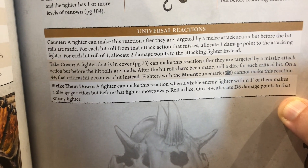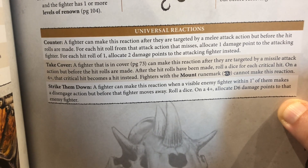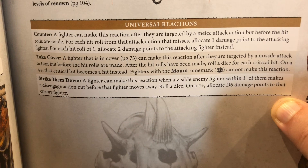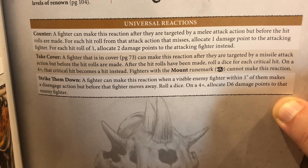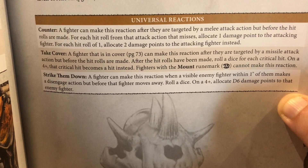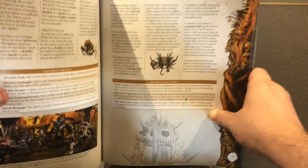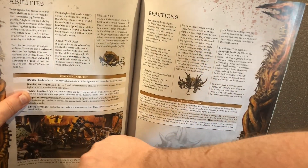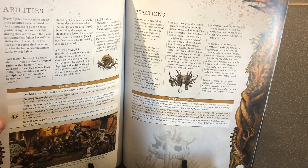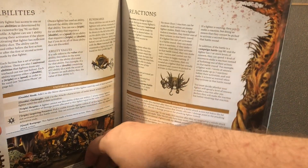The first universal reaction is Counter. A fighter can make this reaction after they are targeted by a melee attack action but before the hit rolls are made. For each hit roll from that attack action that misses, allocate one damage point to the attacking fighter. If the hit roll is a one, they actually take two damage. That can be quite powerful — if someone is already low on wounds and they do high amounts of attacks, every single miss they take one damage. It's brutal.